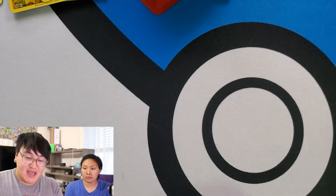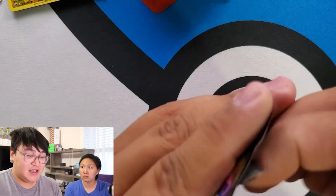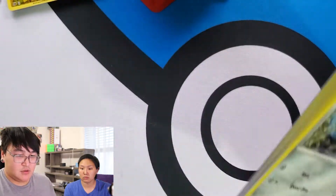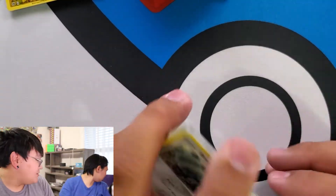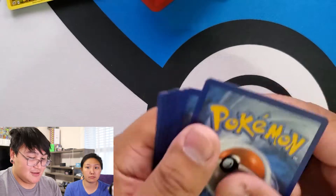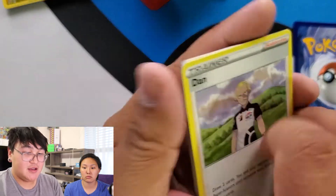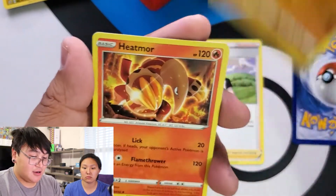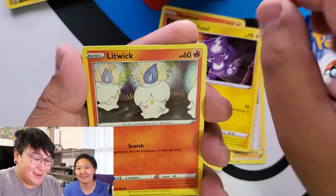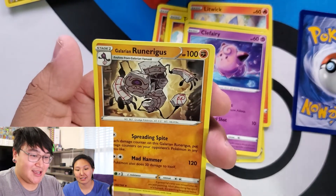So now we've got the last five packs — gonna play the Ooey game, one of each energy. Green code. We put the energy down, save that for when we're done. Hattrem, Carkol, Heatmor, Bronzor, Toxel, Litwick, Lotad, Clefairy. Versus Holo Rare Enda, Runerigus, Galarian... next pack.